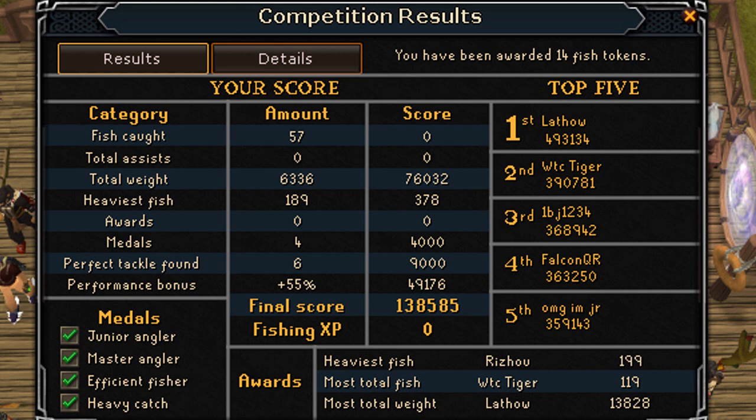Doing this will allow you to get all four medals every single round if you do it correctly, and it'll also allow you to get a decent number of fish. You'll get about 15 to 20 fishing tokens per round. So by the time you get the 500 medals required for the champion's tackle box, you should have plenty of tokens to buy it. If you don't have enough tokens, you can always just go into rounds and fish whatever fish you want to get more tokens.